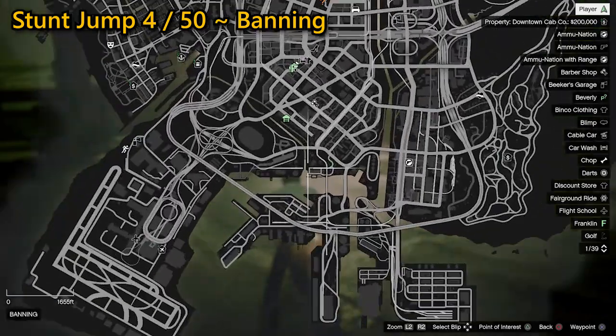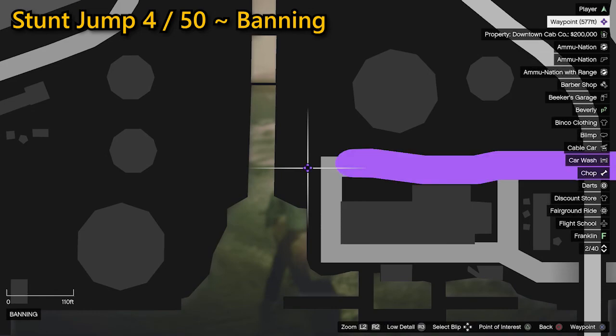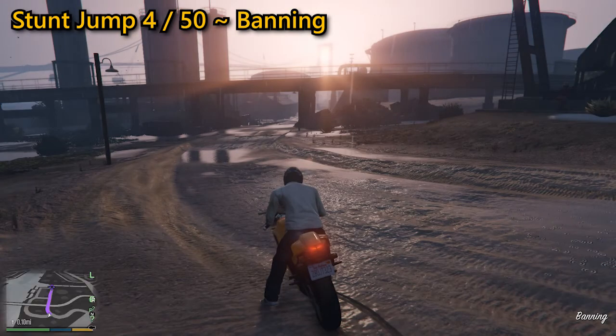Your fourth stunt jump can be found in Banning. It's a simple case of getting up some decent speed, jumping over the sand bank, clearing the water, and landing safely. That'll be the fourth one done.